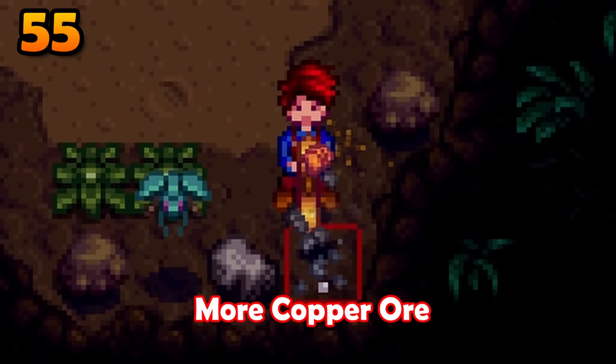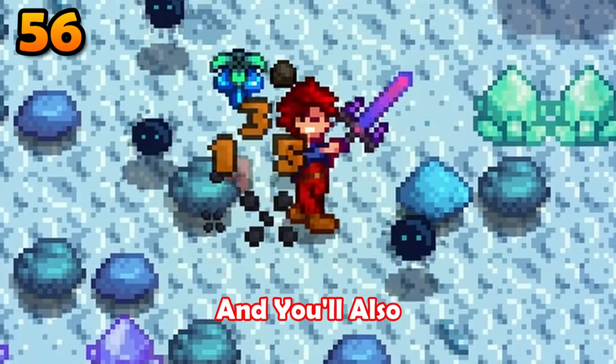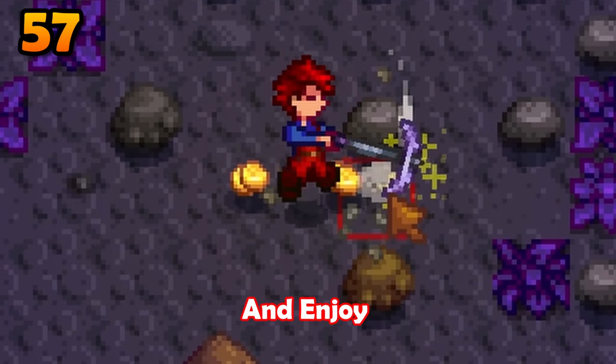Repeat floor 10 in the mines to find more copper ore than you'll ever need. Floor 41 can be used to farm an astronomical amount of iron ore, and you'll also find dust sprites to murder for coal. Floor 81 is by far the best floor to find tons of gold ore — bring bombs and enjoy being wealthy.